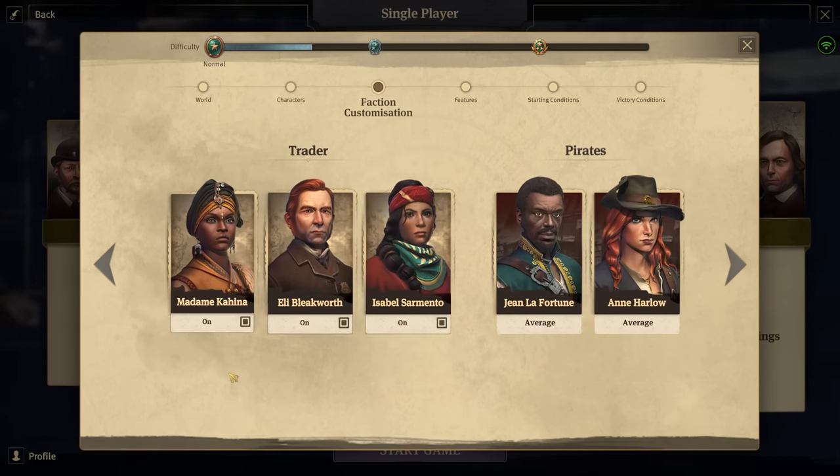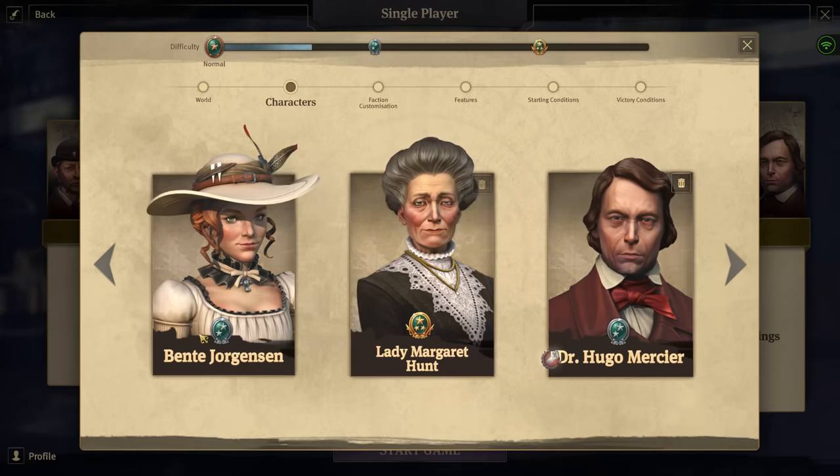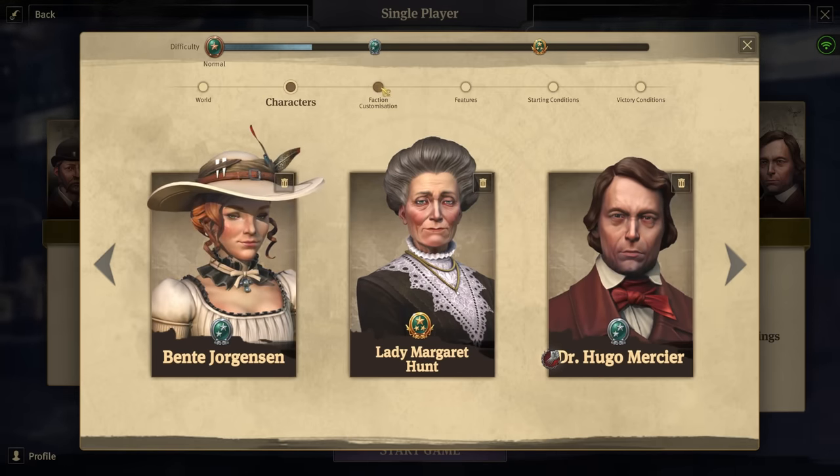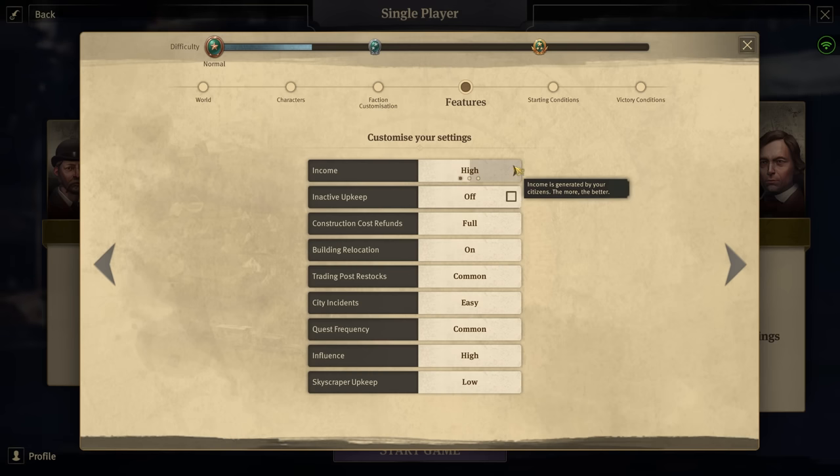For traders and pirates, everything is on. Since we have the Combat Overhaul mod installed, I'm going with average pirates — don't be fooled, this is very hard because the mod massively boosts every AI opponent. Bente is already a two-star opponent. They're really hard, as you've seen in my previous videos.